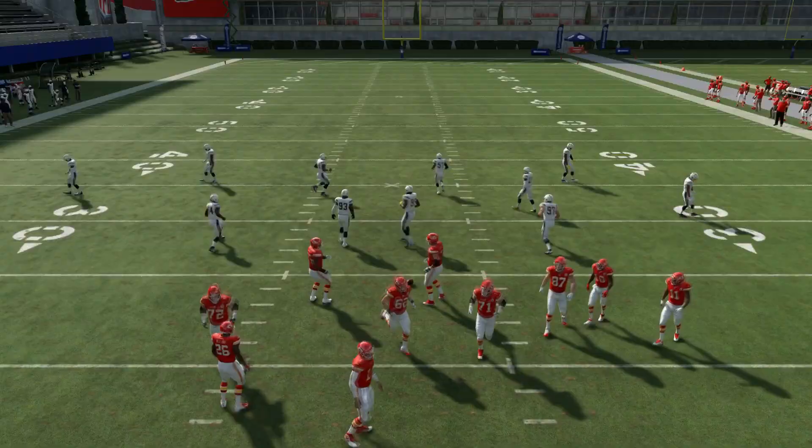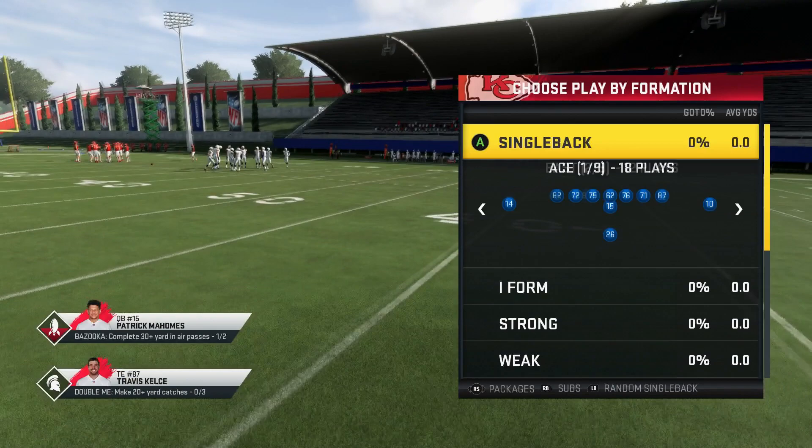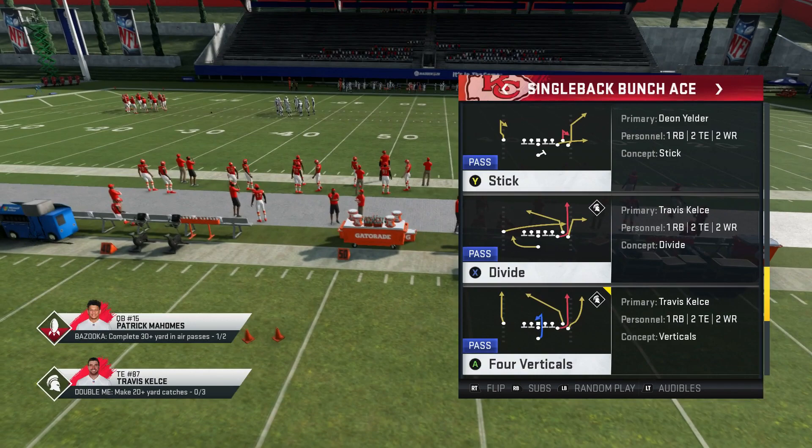That's pretty much it for Gun Bunch. There's also single back bunch - if you guys play online you probably ran into somebody running that quick pitch play. It also has Z-spot, so you just streak the outside receiver and have a nice high-low concept. It also has four verts - same concept as in Gun Bunch, except that wheel route isn't really a real route by the outside receiver.